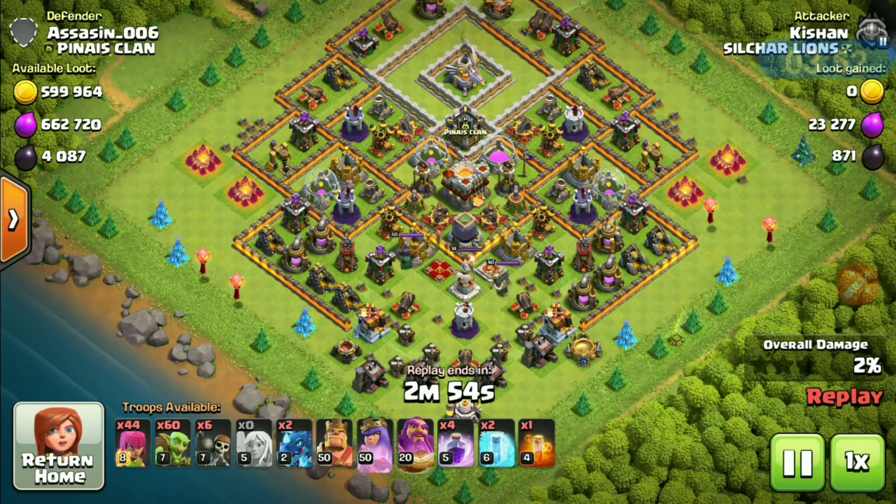Okay, this one has 7680 dark elixir — let's see it. Wait, this is an active base. So I have dropped king and warden on the town hall side to get one star easily, with an e-dragon and red dragon plus rage spell on one side of the base to create a perfect funnel. Here goes the e-drag — perfect. The queen is taking down buildings. Look at the chain lightning of the e-dragon, lovely.